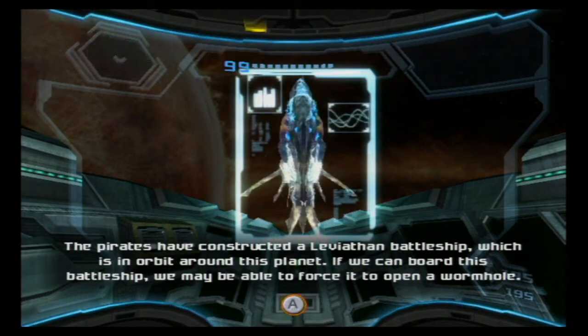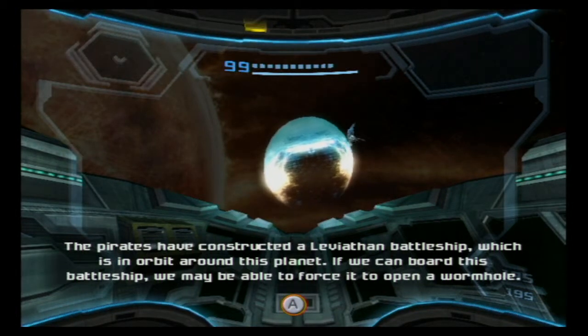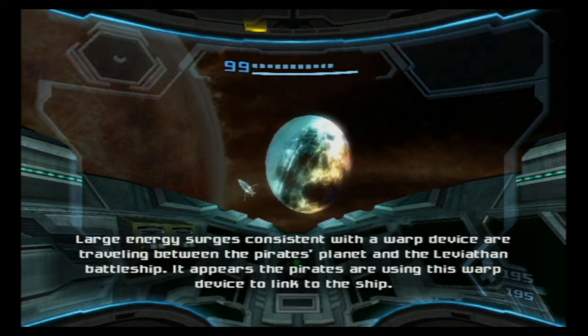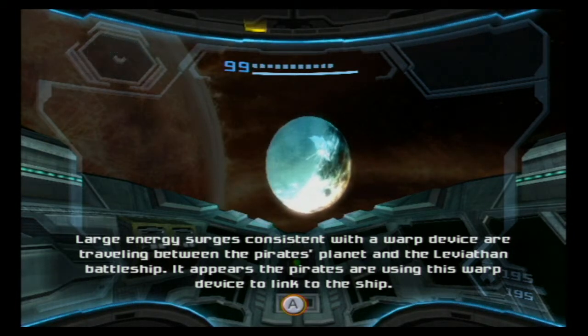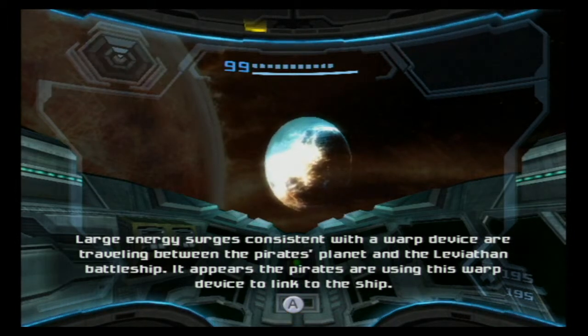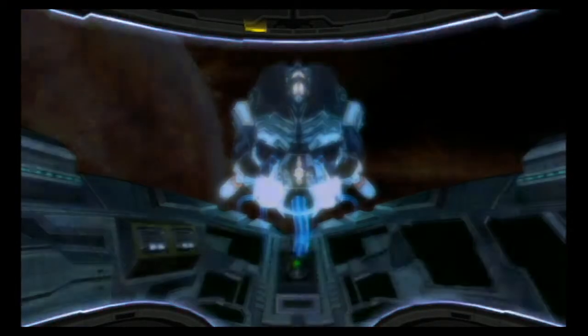Just like the way they do. There is a Leviathan battleship in orbit around this planet. If we can board this battleship, we may be able to force it to open a wormhole. Large energy surges consistent with a warp device are traveling between the pirate's planet and the Leviathan battleship. It appears the pirates are using this warp device to leap to the ship. We will upload the coordinates of this device to you now.